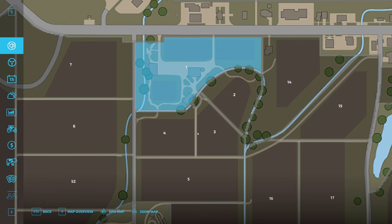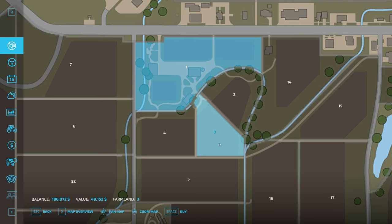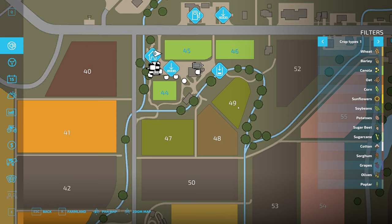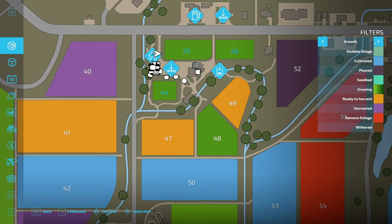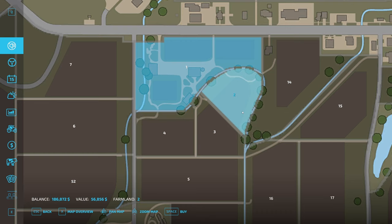I want to buy one of the fields next to us. This one is $56,800, that one's $49,000, that one's $64,400. Fields 47 and 49 have soybeans on them, and field 48 has barley. If we look at growth, fields 47 and 49 are ready to harvest. Going back into farmland, that's $64,000 and that's $56,000 — let's buy the cheaper one that's ready to harvest.